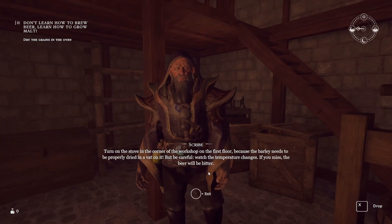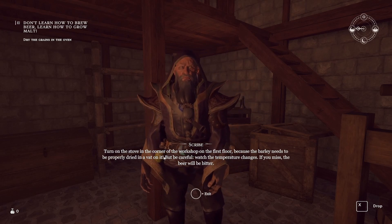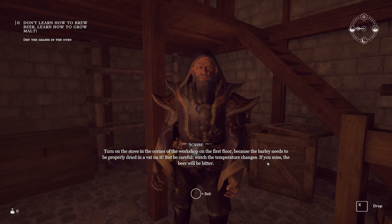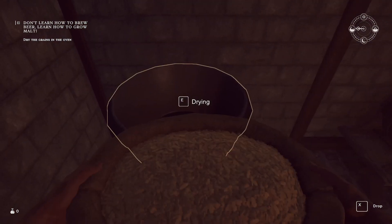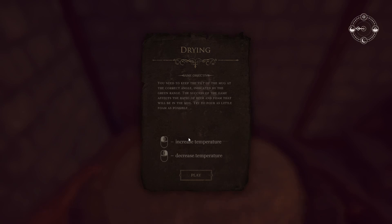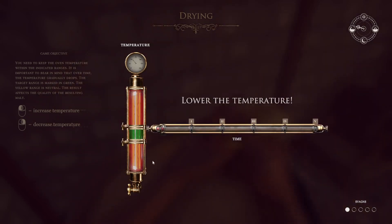Turn the stove in the corner of the workshop on the first floor — the barley needs to be properly dried. Be careful: when the temperature changes, if you miss the window, the beer will be better or worse. Start drying — push E. Left mouse button increases the temperature, right mouse button decreases it. You'll see the temperature gauge, and there's a horizontal bar you want to keep inside the green line on the temperature gauge as it moves up and down. You're trying to keep it within the green.